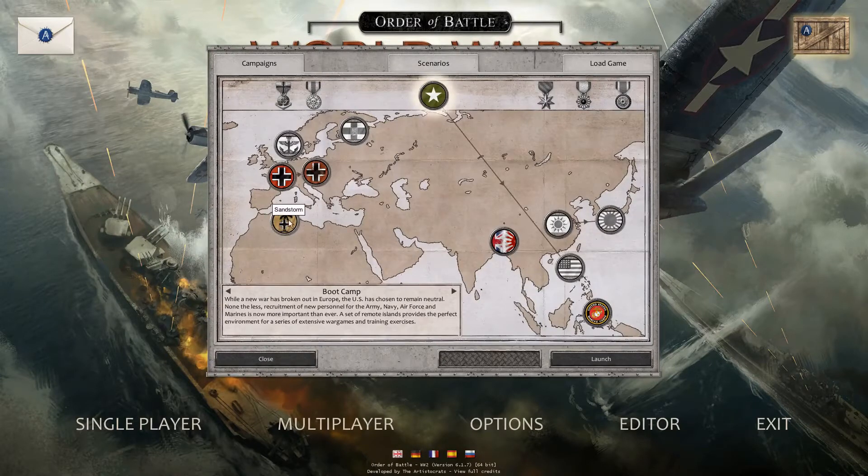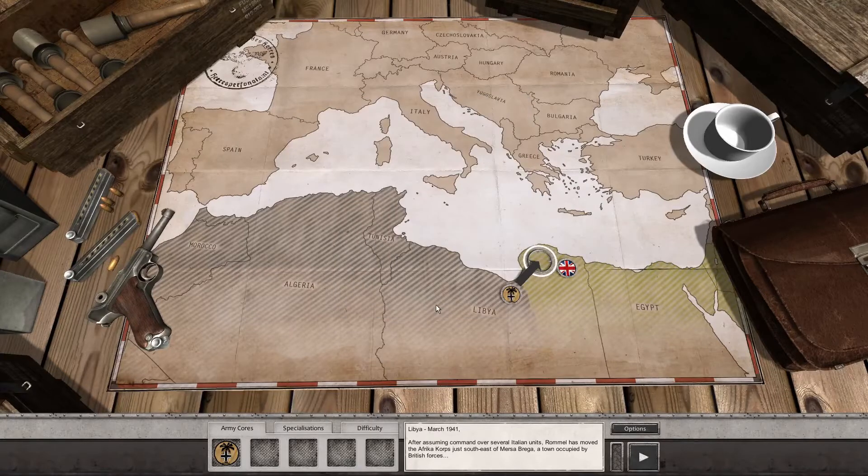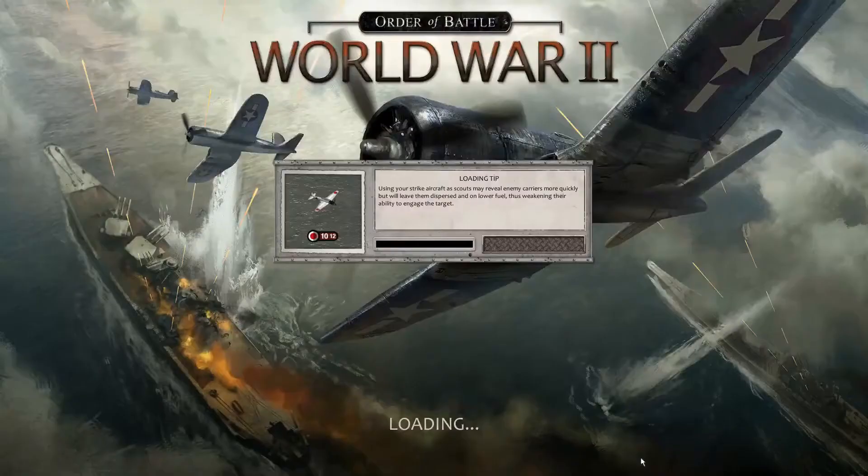Here's how you get started — just click the Sandstorm option and launch. Following the failed Italian invasion of Egypt, Germany has dispatched the newly formed Africa Corps to Tripoli, Libya, while General Erwin Rommel has been tasked to defend Tripolitania. The use of aggressive tactics is highly encouraged. Rommel's moved the African Corps just southeast of Merseburg, a town occupied by British forces.